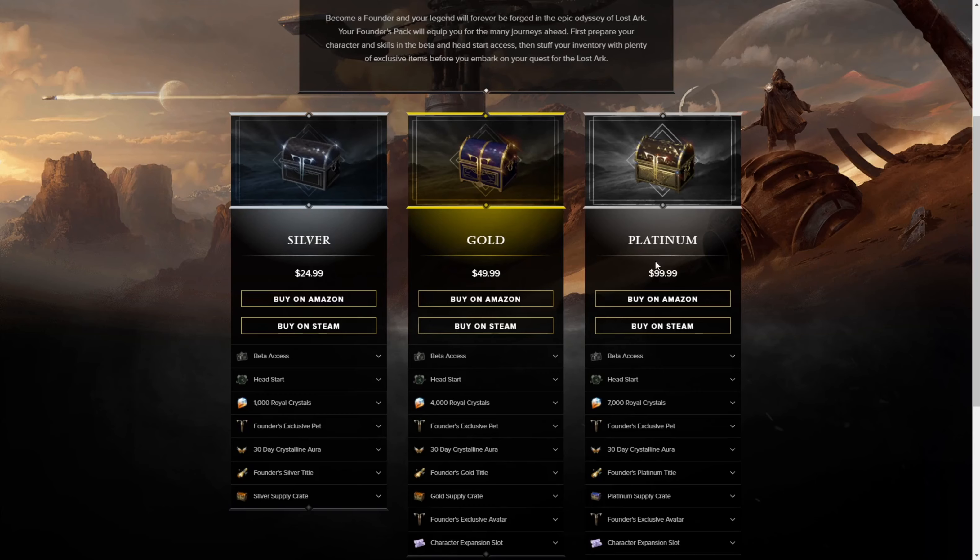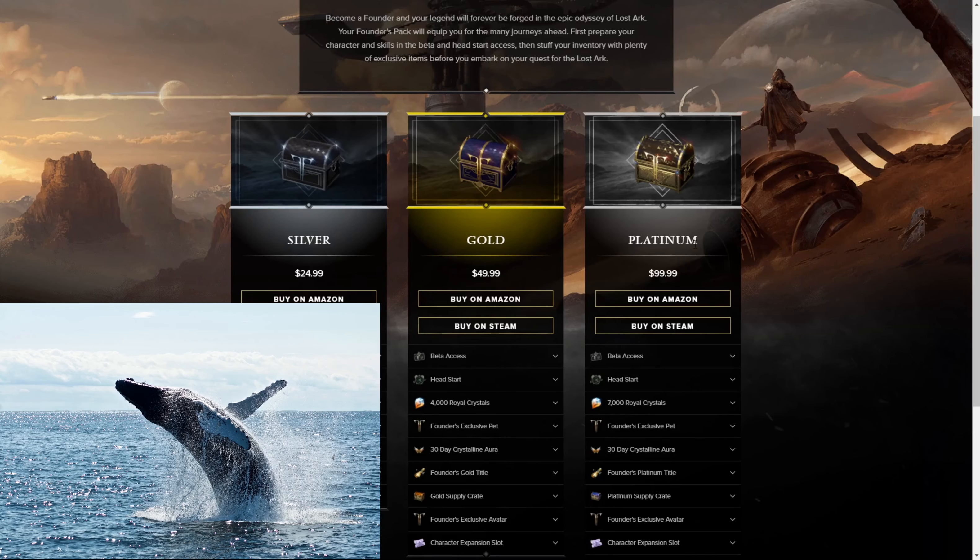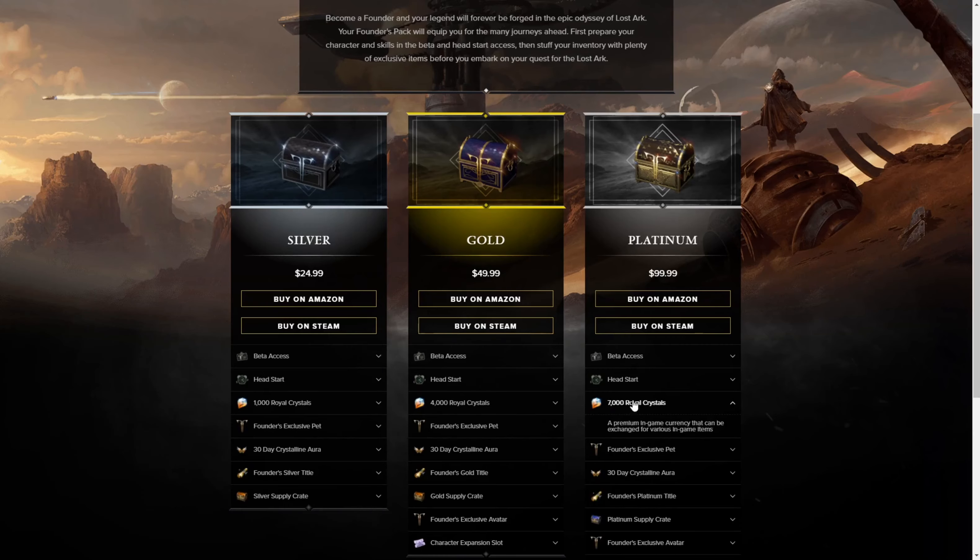And then the last type — your whale players. Get the Platinum. If you're a whale, I know you're going to be buying like 70,000 of these crystals anyway. Just get the biggest one.